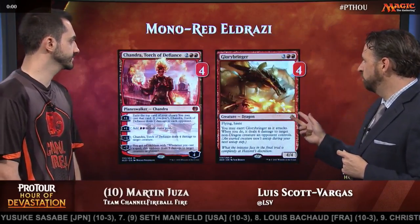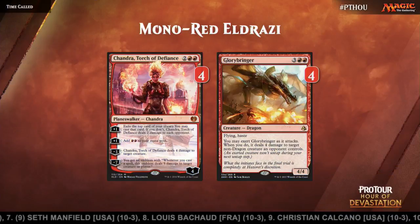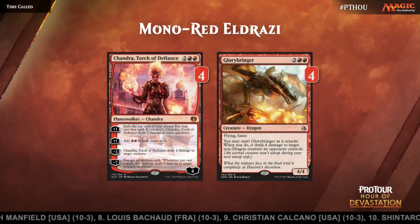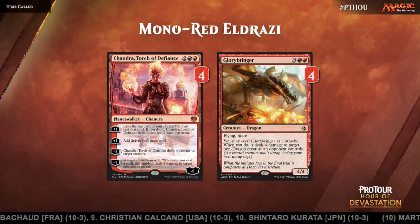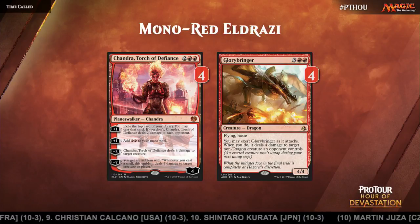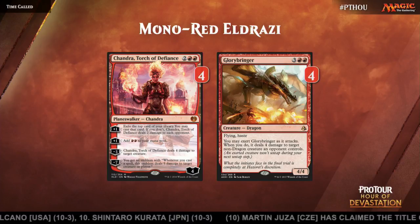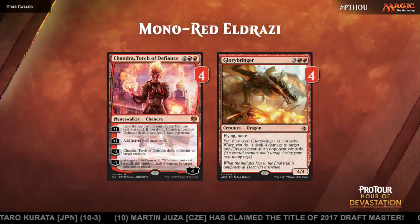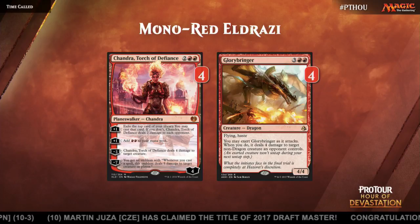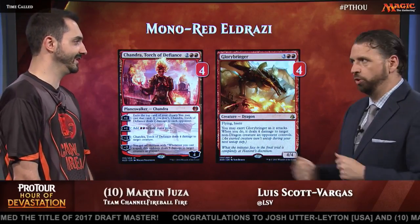We've got four Chandras and four Glorybringers, so you do have a high end here. Glorybringer is really good — one of the things I like about the deck. It's really good against all the blue-based decks and black-green energy. Even against Mono-Red, they usually have all these burn spells that deal two or three damage. Abrade is also a really good card in the format, and Magma Spray — I just tried to find a deck that had all three of those cards. Chandra is also a good way to follow up removal, and you can go Chandra into Glorybringer and kill two of their creatures.